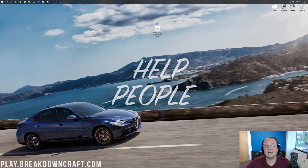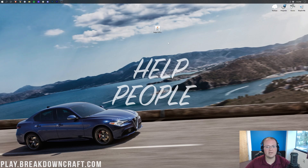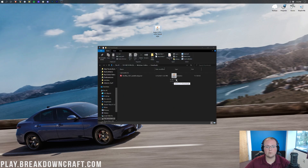Now go ahead and minimize your browser. Here on my desktop I have Forge 1.17.1. If it's not on your desktop, it will be in your Downloads folder. Click the Windows icon in the bottom left of your screen, type in Downloads, open the Downloads folder, and you'll find Forge there. Drag Forge to your desktop just for ease of use.